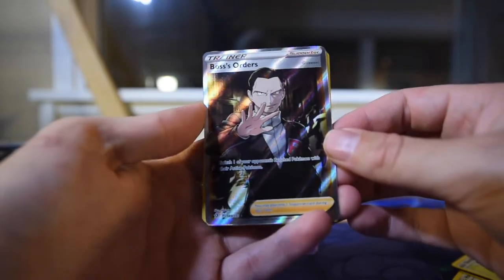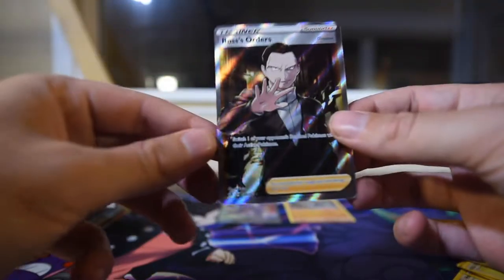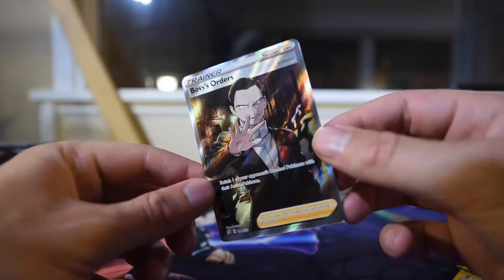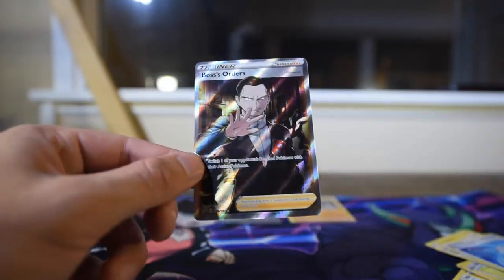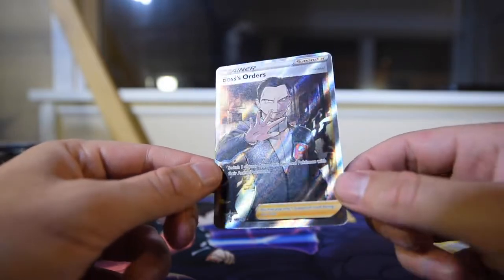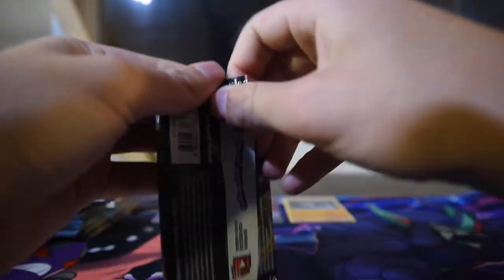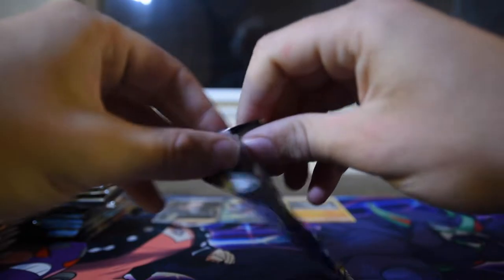That's gorgeous, and that's Water Energy. What a card — he looks almost too realistic. He's not anime enough. So that's a Full Art Trainer and a miscut. And we're going to continue on that Rebel Clash grind.